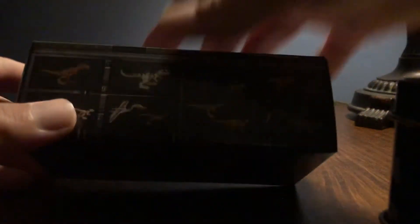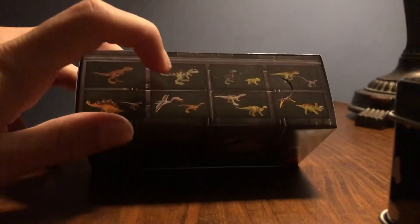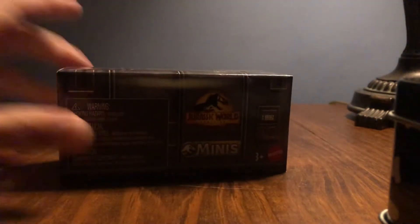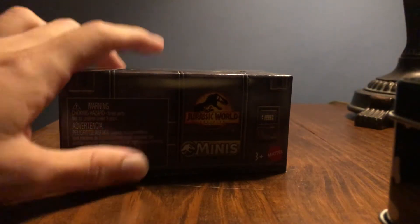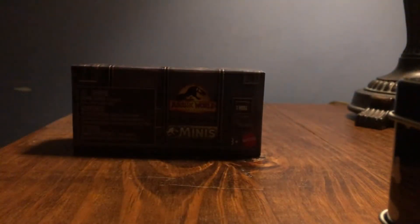One way you can increase your chances is where it says two dinosaurs or one dinosaur. There were two boxes that said DO2A and they said they contained one figure, so I was pretty sure those were the Giganotosaurus. This one said DO7A, so if my logic's right and DO2A is the Giga, then DO7A should be the Baryonyx and the Iguanodon. We're going to test to see if my theory is right.